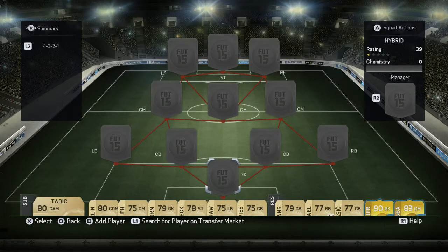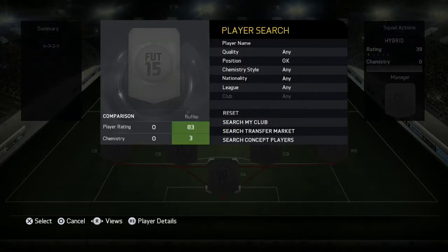Hello everybody and welcome to another squad builder. This one is the best squad builder I've ever done — the best team I've built so far on FIFA, and I'm not joking. This team costs around 60k and it's a two-nationality hybrid: an England and France mix, and it's just so good.